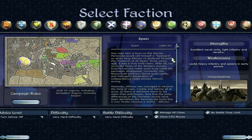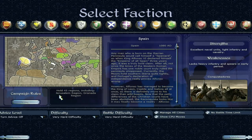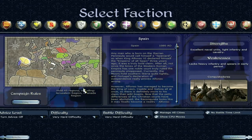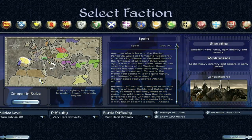But later on, a lot of that is resolved anyway. The long campaign requires holding 45 regions, including the Jerusalem region and the Granada region, which is in Spain. We'll talk about where to expand first in a minute, but first let's have a look at the Spanish units.